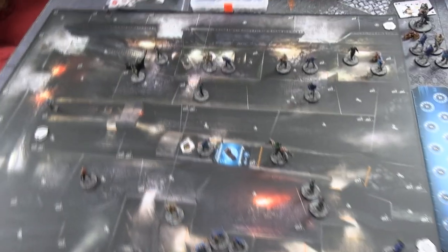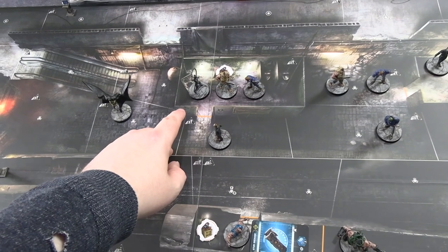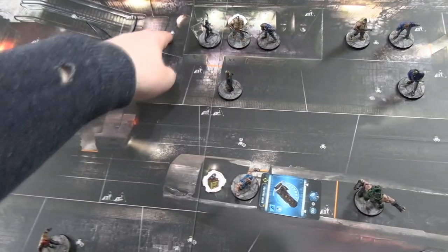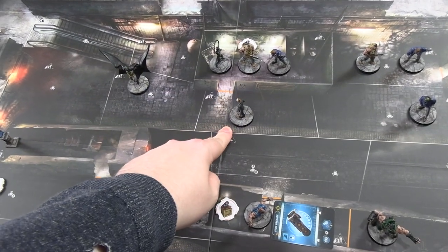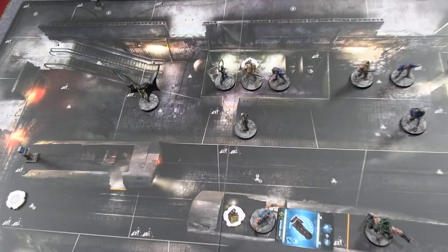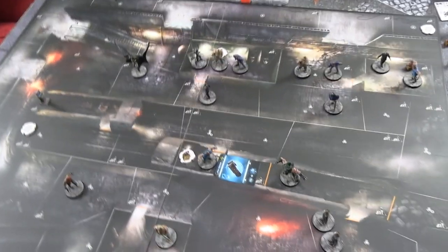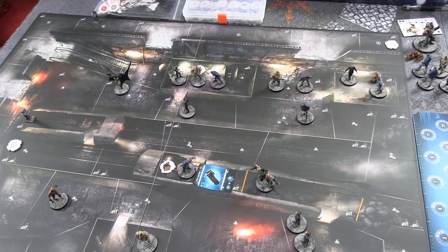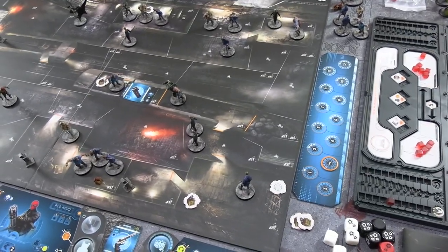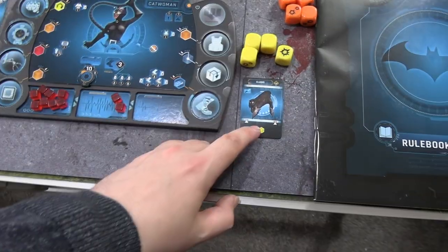Catwoman's big turn: she has three basic movement and goes one-two-three into the room with the two thugs. Normally leaving a square with an enemy in it adds their menace index of one to movement cost, but she has the 'elusive' skill allowing her to ignore up to two menace when passing through. So she moves with her free movement bonus into the room. She needs to take out the thugs so she can peacefully disarm the unprimed bomb. She gets re-rollable yellows plus an un-re-rollable yellow bonus from her claws.